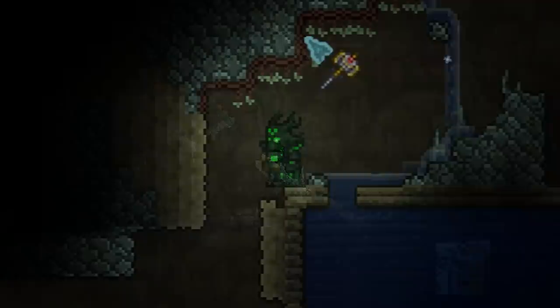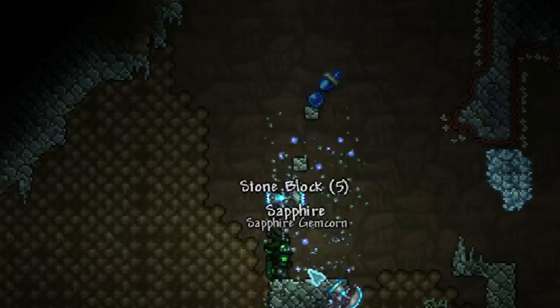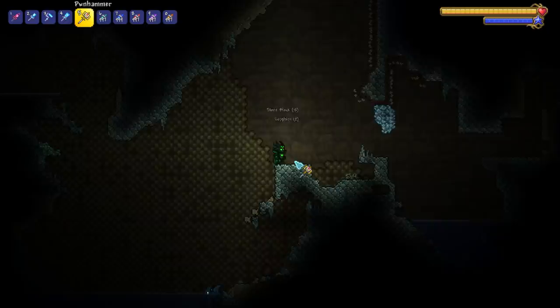Now let's talk about some of the materials of the build. One of the new plants that you might encounter during your underground explorations is a gem tree. Each of the seven gem types has a tree to match it, and when you chop one down it will drop some stone blocks with the occasional gem and some gem corns, which are used to plant more gem trees.